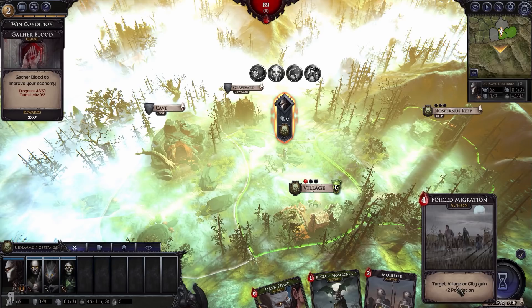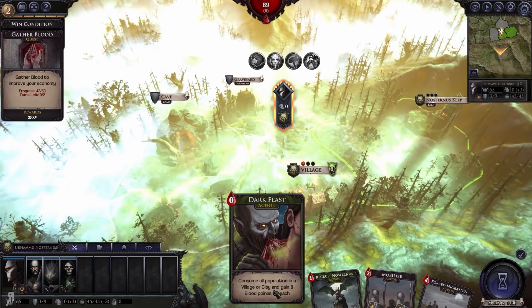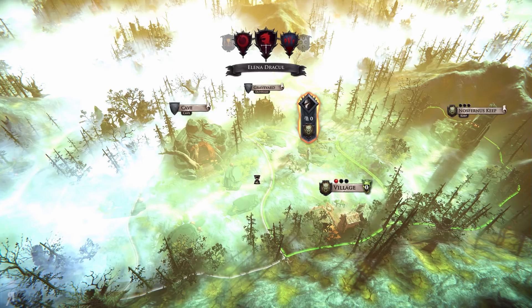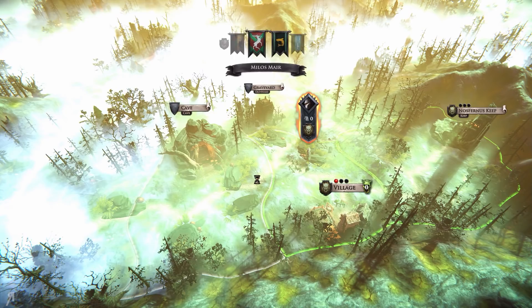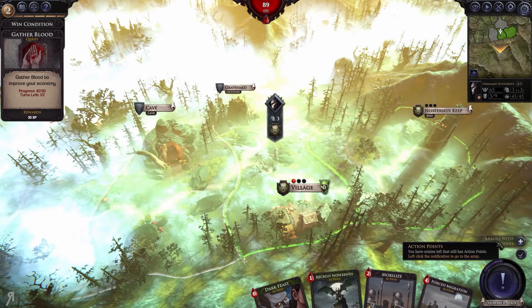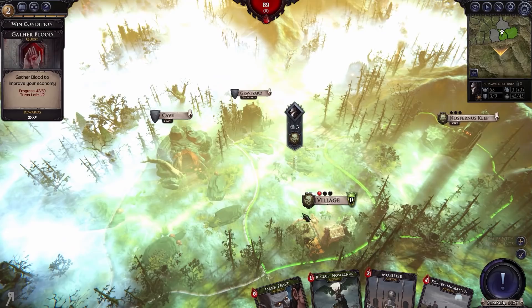We could use Forced Migration, which I think we'll do next turn, followed by Dark Feast. You can see there's a huge number of different clans currently taking their turns. In my earlier sandbox game that list dramatically reduced over a pretty short period of time, because the AI is quite aggressive. So do bear that in mind.